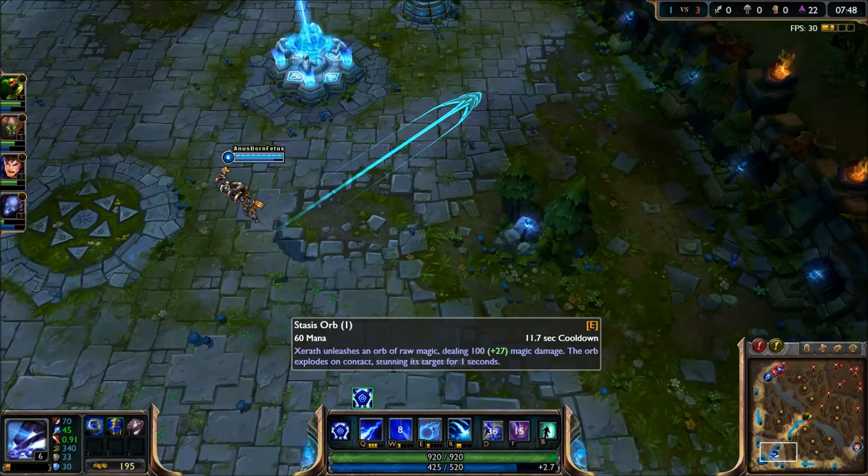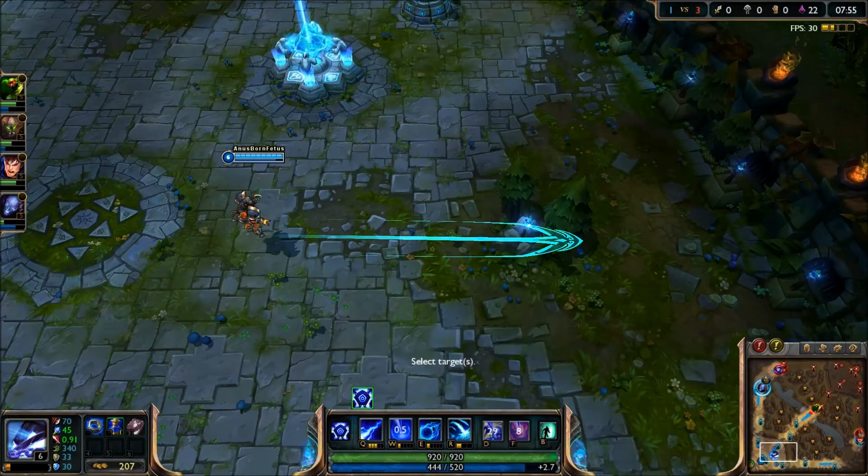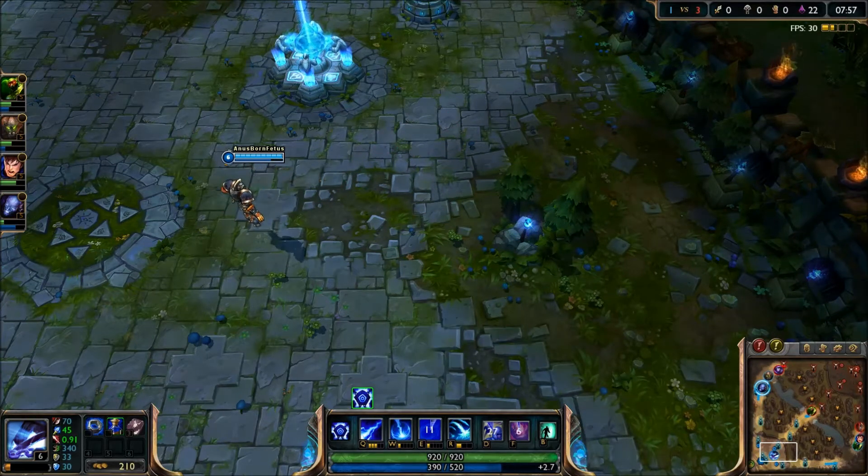And then his E, Stasis Orb: Xerath unleashes an orb of raw magic dealing 100 plus 27 magic damage. The orb explodes on contact, stunning its target for one second. You couldn't see the orb, but it was there.